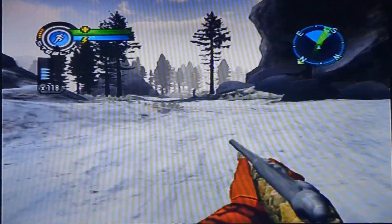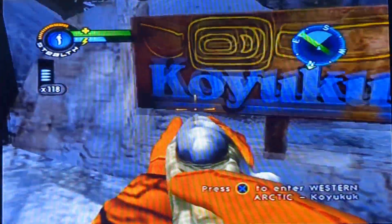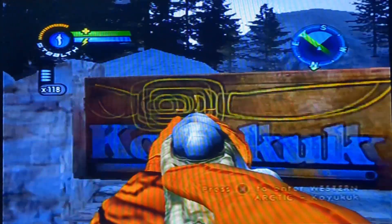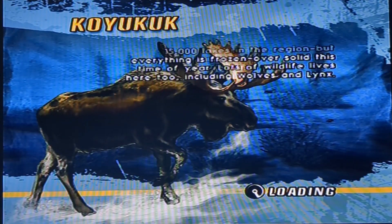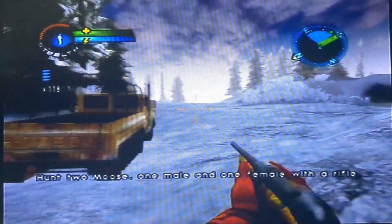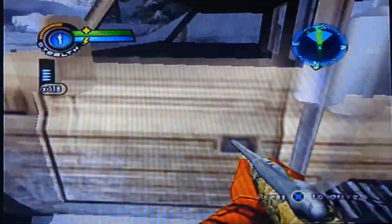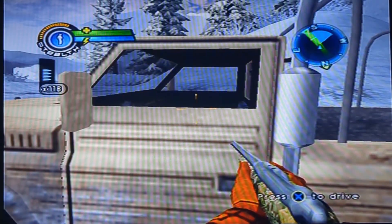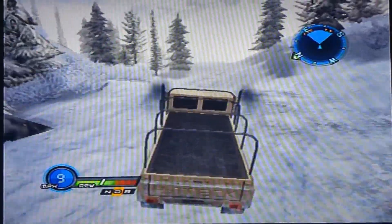Okay, here it is. Kayukook, or however you pronounce the name. Is that supposed to be like a sword? A knife or something? Anyways, wolves and lynx? Oh, God. Since we're not hunting anything at the moment, there's no need to get all of our stuff ready like the scope and the scent cover. So we are going to just get in our truck and go look for the missing hunter.